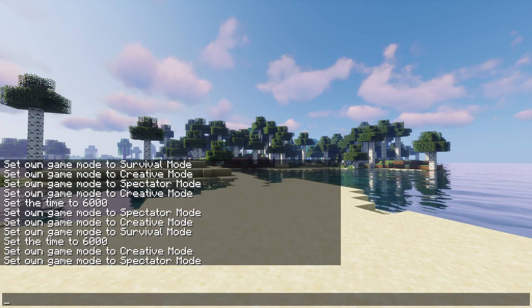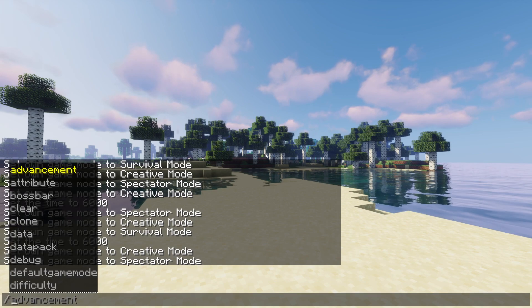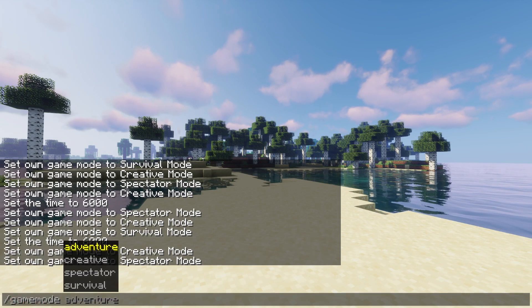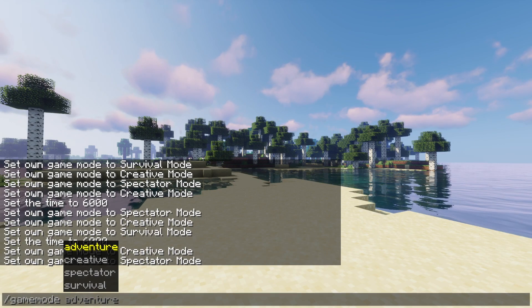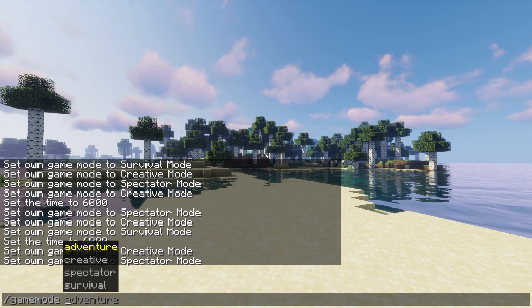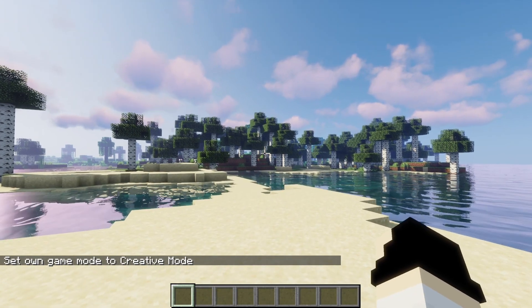All you need to do is press on the text tool. You will need to make sure that cheats are enabled, then press the slash and type in 'gamemode.' As you can see it gives you a list of options: adventure, creative, spectator, and survival. Type in what you'd like — I want creative so I'll type it in, hit enter, and then you're going to be set to it.